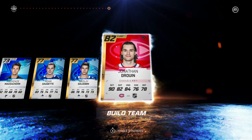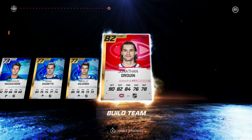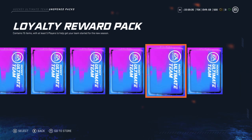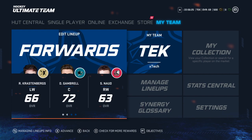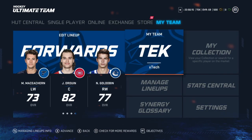We're going to open up all the packs, see what icons I can find. We actually get a Jonathan Drouin, which isn't that bad. You can see you can actually skip the tutorial this year, which is pretty awesome. Obviously the game is going to be wiped before you guys play, so all this stuff is not going to matter. Let's check out what we got — navigating the menus here for HUT 20 and it seems a lot smoother than previous years, no lag or hiccups, all pretty quick.